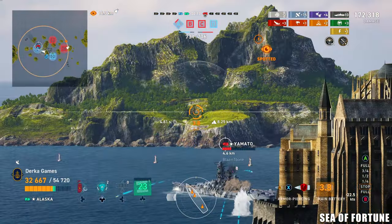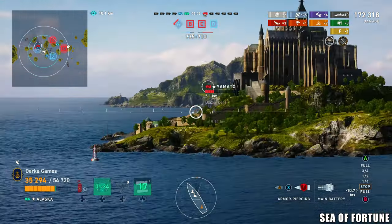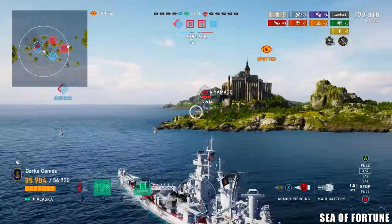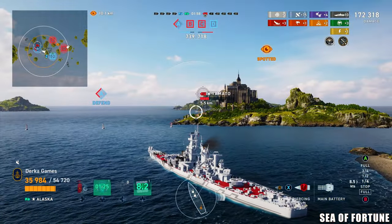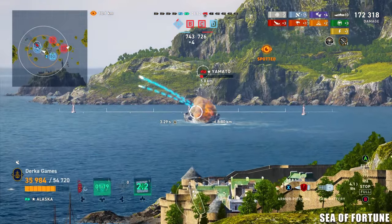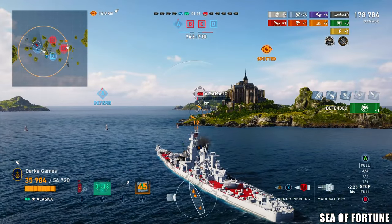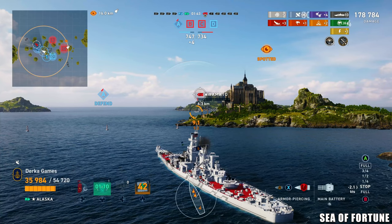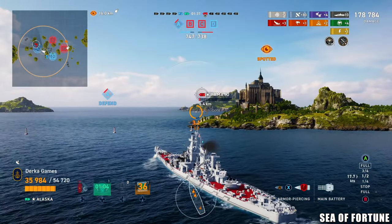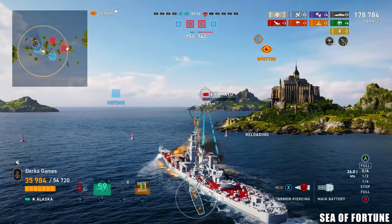Alaska in 2023 — I feel like she's still a very capable ship, and honestly I enjoy her more than the Stalingrad. And she doesn't cost 2 million global XP. I think she still has what it takes. Some of the pay-to-win commanders really take her up a notch, but you can still do well with Norman Scott or the other options. Personally, I think the Napoli is more fun than the Alaska, but I would place Alaska over the Yoshino and the Stalingrad — just my two cents.